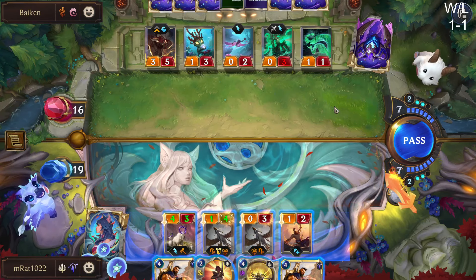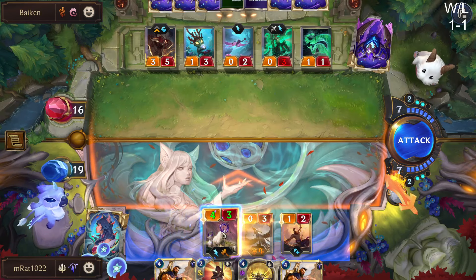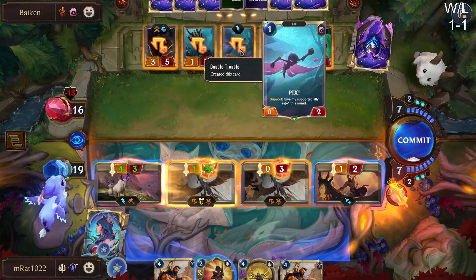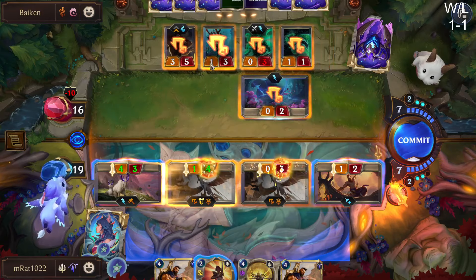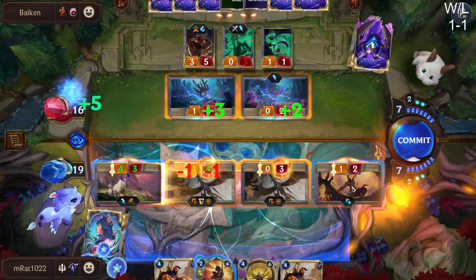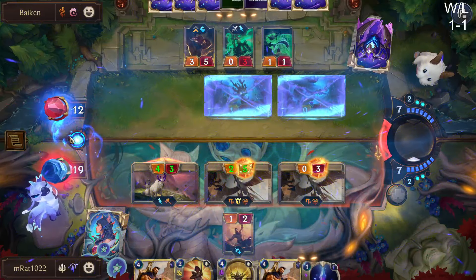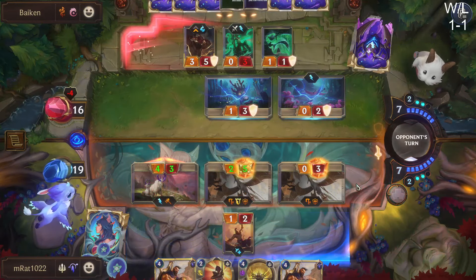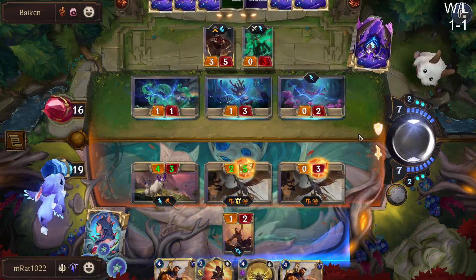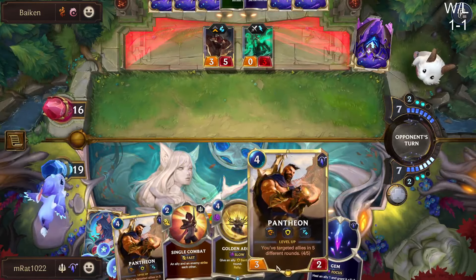Now I'm thinking we just go Pantheon Rally. We pump up this guy to make sure he's big enough to kill Lee Sin or Nami afterwards. We have the Gem first but still have enough mana. They just sacrificed all their chump blockers — now we drop Pantheon into Rally. I stand this day a man against all gods. This hopefully forces them to do something besides hold up mana for Nami.